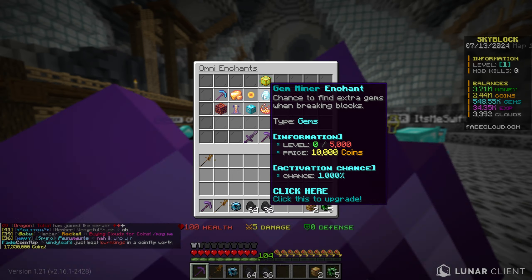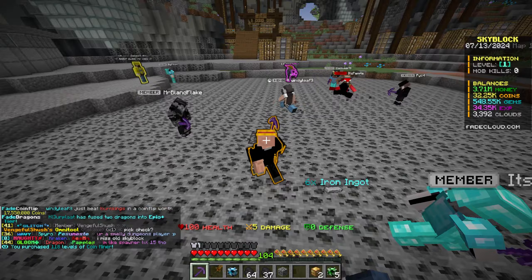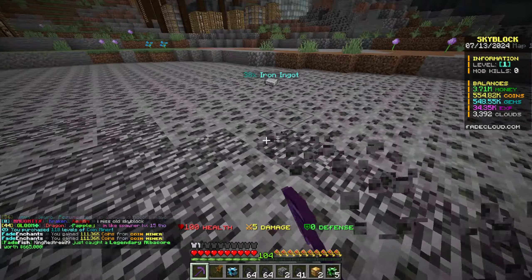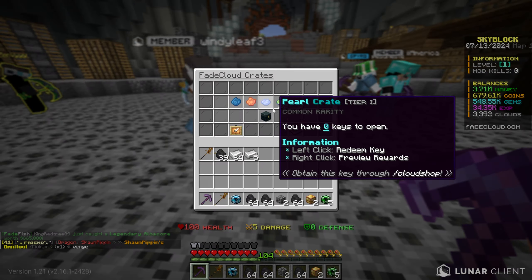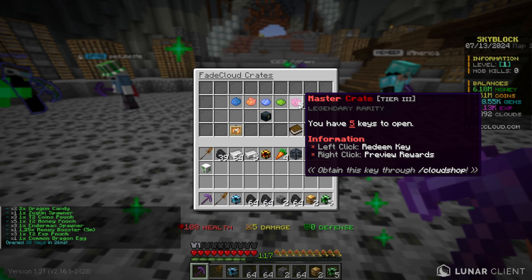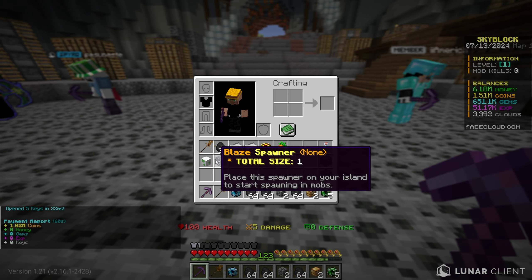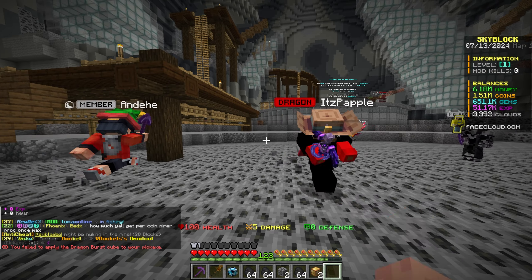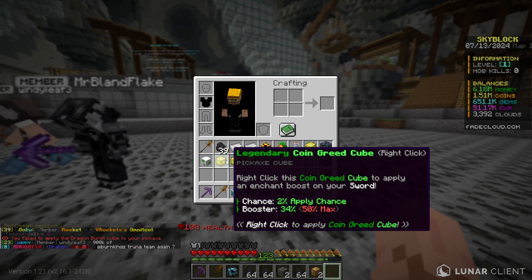I want to max upgrade efficiency but we only have three million tokens. I definitely want to be able to instant mine, let me see what efficiency five looks like - we definitely need a lot of levels. I can actually almost instant mine right now. I want to try to max out coin miner - I can get 118 levels and this gives me coins when mining. I'm getting 100,000 coins from coin miner every time it goes off.